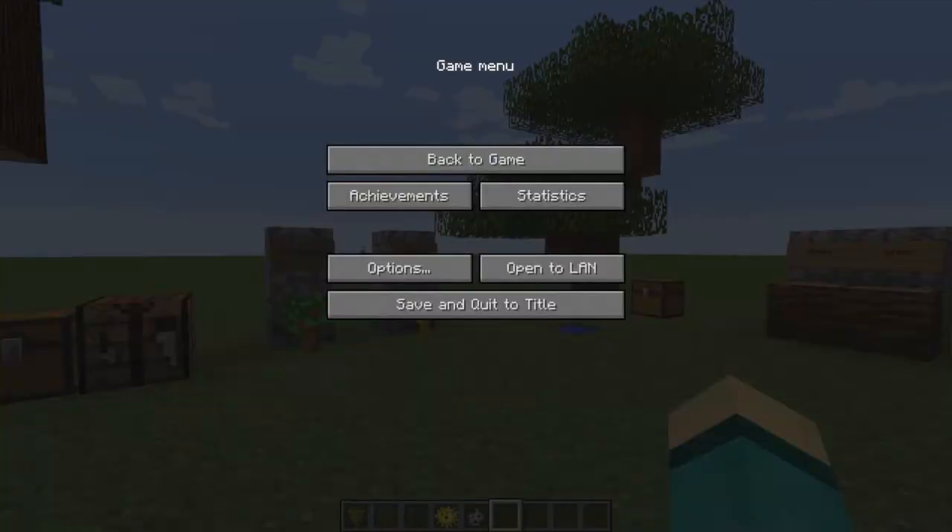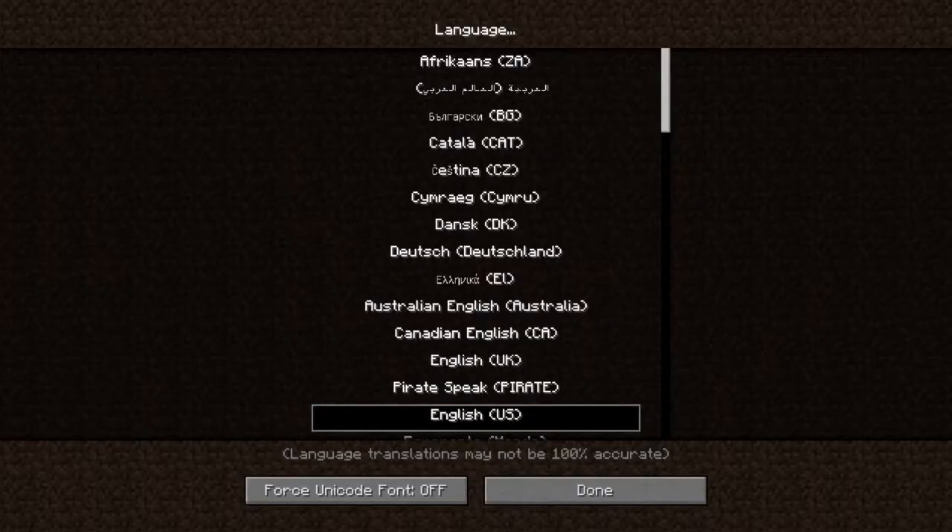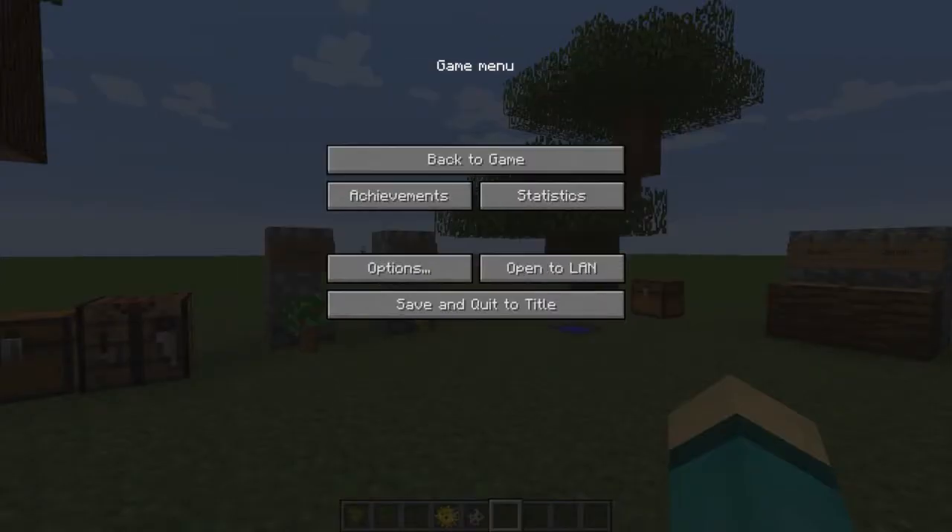Hey, hello guys, it's deltesterforniner here with what's new in Minecraft snapshot 13w43a. The first thing is that they improved the Minecraft Realm support. There is now a force Unicode font option in the language settings.